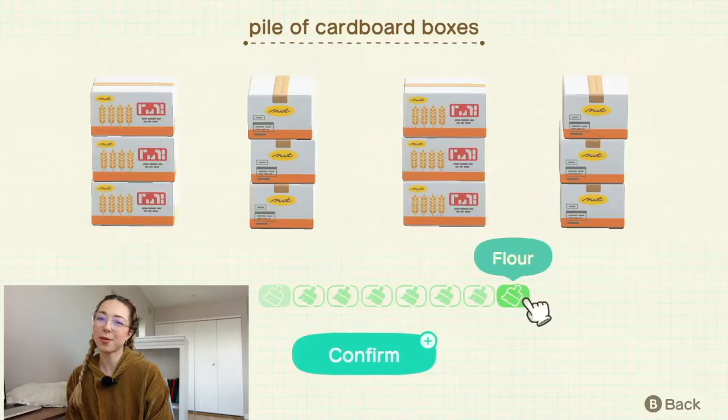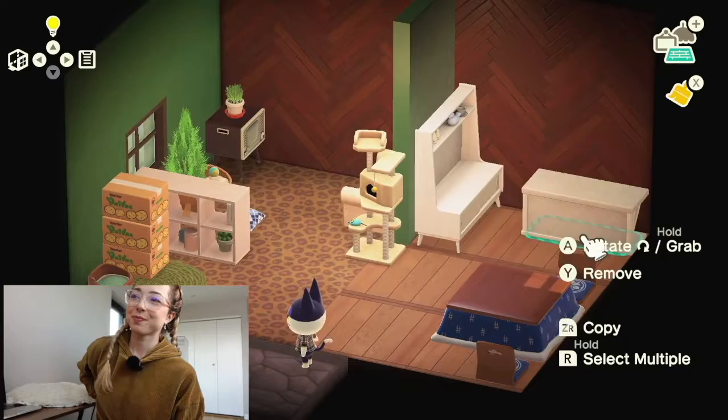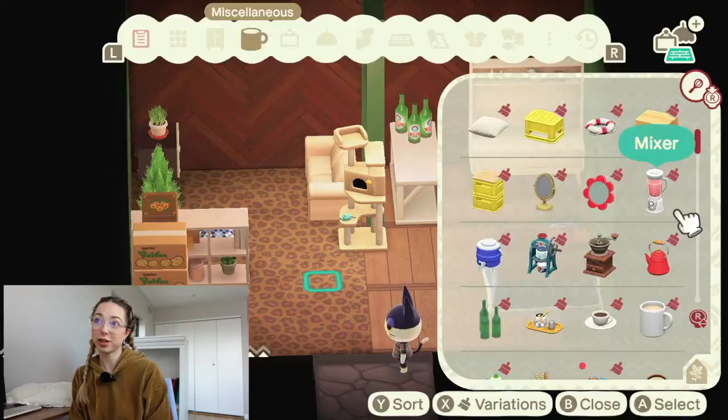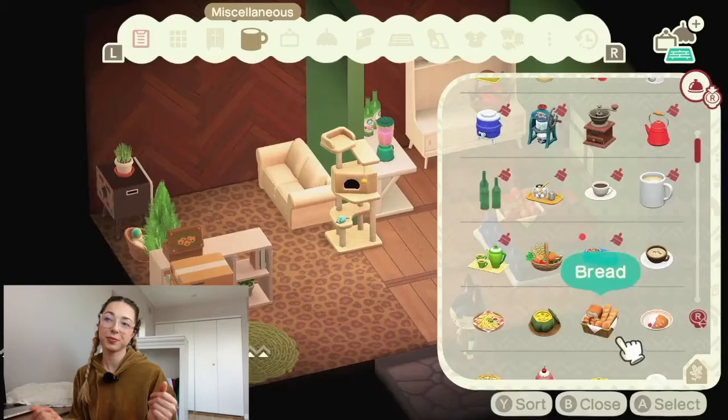I just saw the cheetah print with the green and I loved it. Lots of different patterns going on here, but it's just a cute little vibe for Punchy. We're getting lots of little clutter going on here. This one's definitely a quick build because I did it really fast — I had the inspiration and it was just boom boom boom, I knew what I wanted for Punchy.